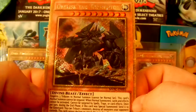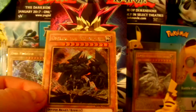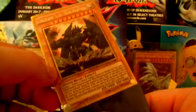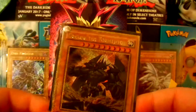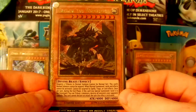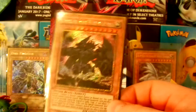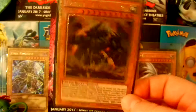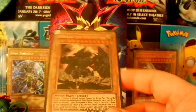4,000 attack, 4,000 defense — the Egyptian God Obelisk the Tormentor gold, right there. He actually looks like the Egyptian version of the obelisk, which is pretty cool. I'm actually gonna sleeve him up because we got to sleeve this bad boy up. I can't let anything happen to him. I have not yet pulled Slifer as of this video, but if I do get Slifer I will let you guys know because I would love to have that.